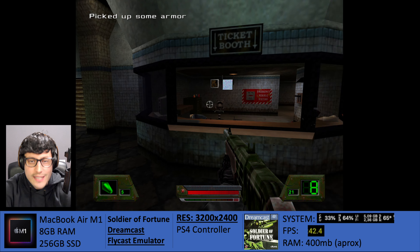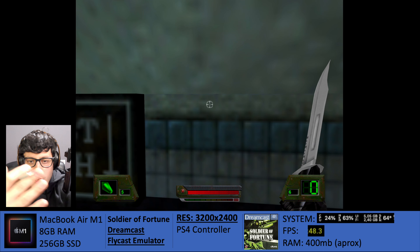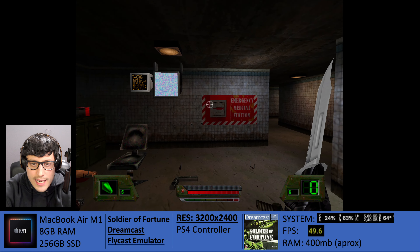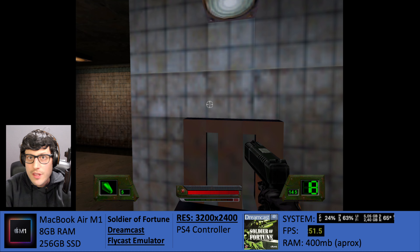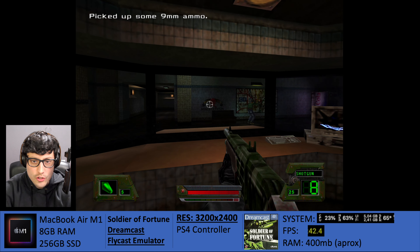This is the Quake 2 Engine. Back in the year 2000 playing Half-Life and stuff like that, you would shoot people and their arms wouldn't fall off, or you wouldn't blast off someone's head — it wasn't as gory as this game is.